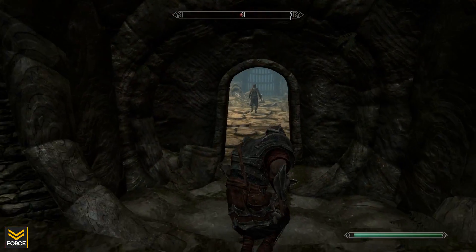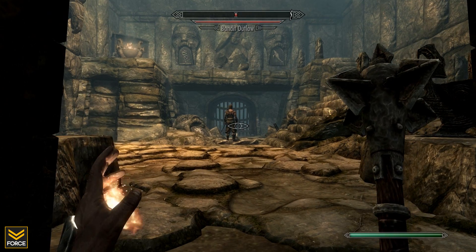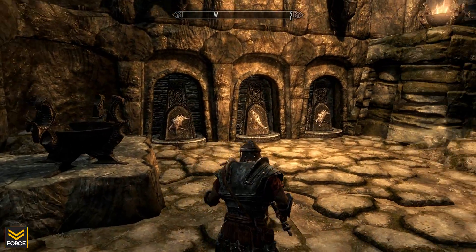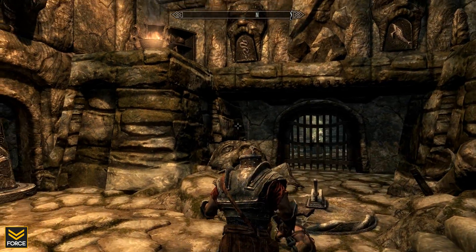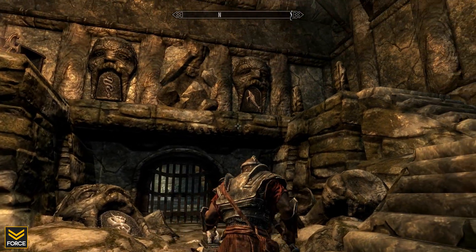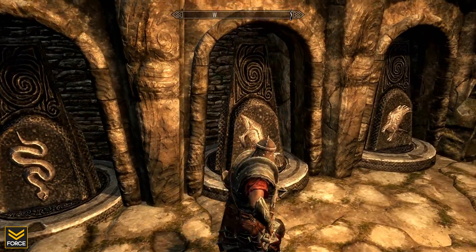Your first puzzle is found shortly after entering. To avoid being bombarded with arrows you must simply activate the three pillars on the side and make them match the three pillars at the front of the room. For example, we have a snake on the far left, the middle pillar is also meant to be a snake, and the far right pillar is meant to be the whale. So you would match it up as snake, snake, whale and you will be able to safely activate the trap.